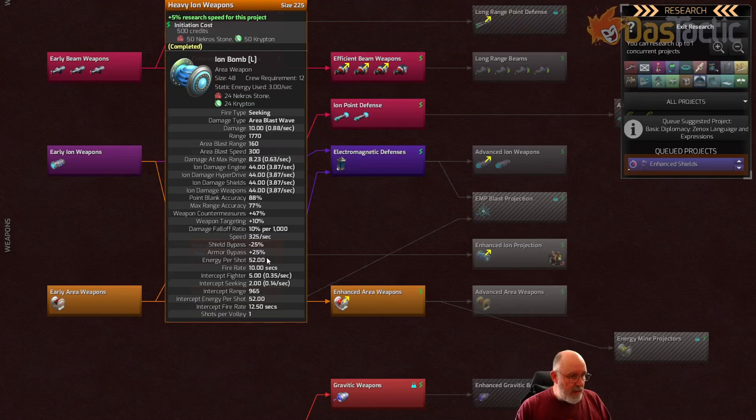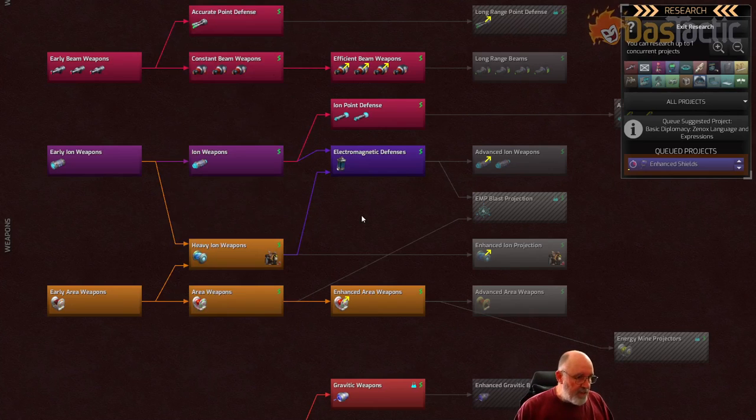The heavy iron weapon is very nuanced - great at disabling. If you're playing as the Tekkins in the early part of the game you may want to get a lot of iron weapons to try to capture pirate ships and pull them apart for technology. This is more in keeping with the Tekkin theme, which is to salvage and cobble things together - that's sort of what the Tekkin personality actually is.